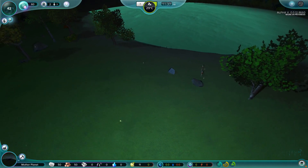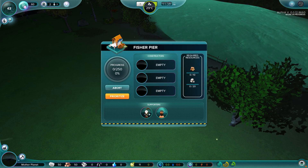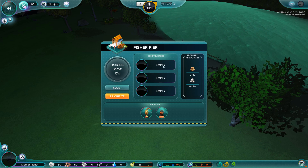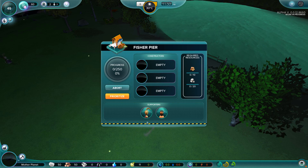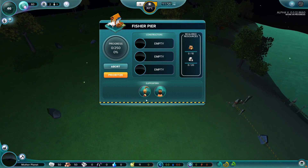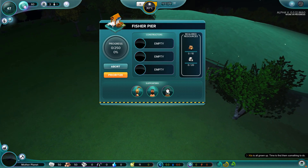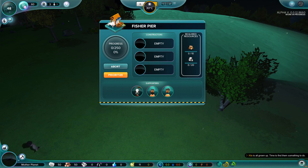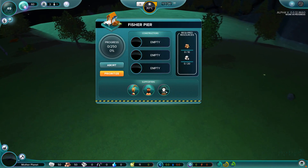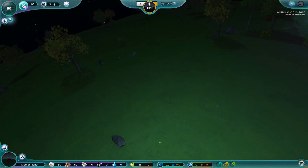We have plenty of resources to get this started. If you click on it, it'll show you who you have potentially to assign as constructors. The game is very intuitive - it will put these guys on here by itself if it wants to. But I'm going to go ahead and prioritize this. I want this area to really get started in its building. They are all starting to work on our fishing village. Summer has come - it is 31 degrees Celsius. It's pretty hot in the area I chose, but I think they'll be all right.